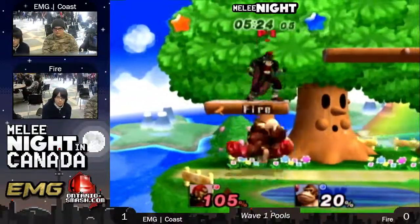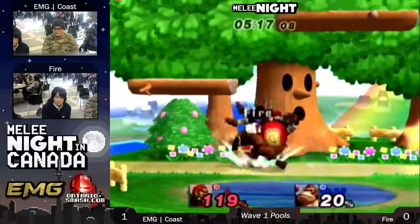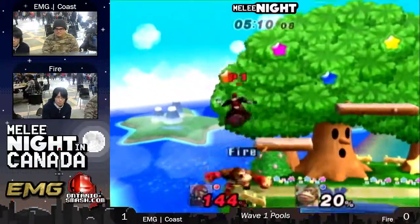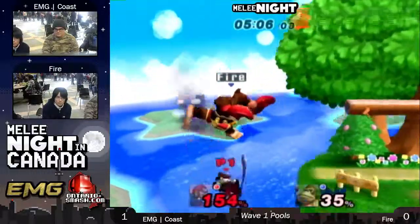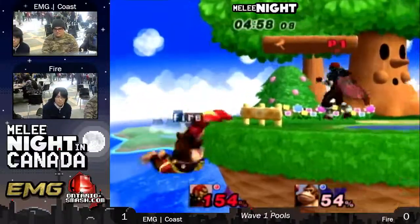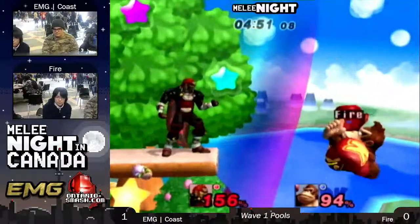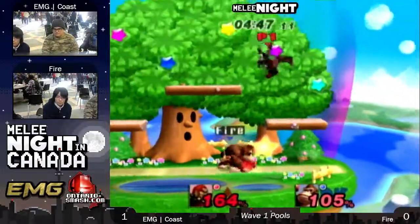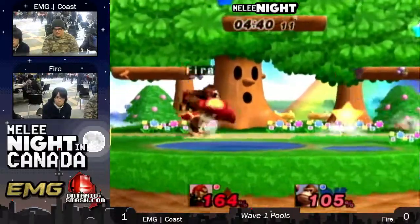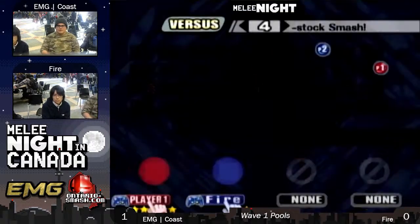Down air. Can Fire take the stock to take the game too? He gets the throw, gets the forward air, and... nope, he's gonna recover. Gets the forward air. Let's see if Fire can take this to game three. He gets the shield grab. Nice forward air by Ganondorf. Bad position right now. Can he make it back? Yes, he does. Fire takes game two. So we're going on to game three right now.